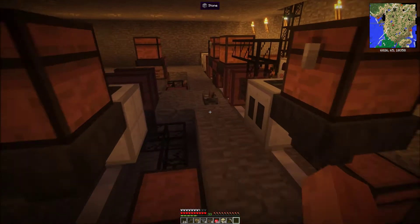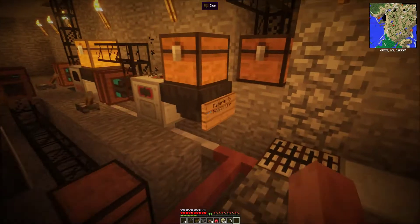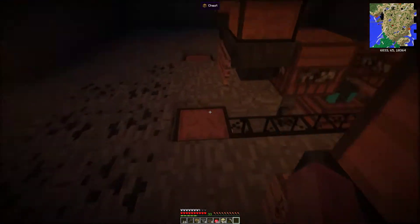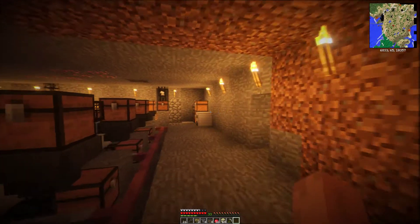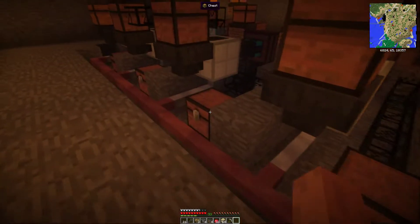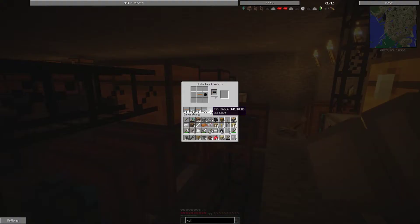What I want is — it has full energy. This one too. Nice. For the tree tab I need one RE battery, then one electronic circuit, then one electric motor, and a few other things like the tree tab itself and a small power unit — so two copper cable and two iron, and two copper cable, which should be in here.